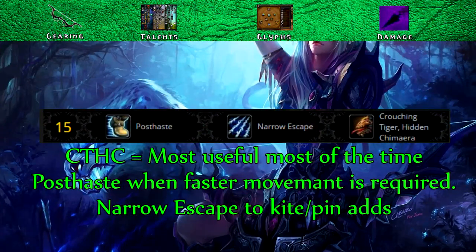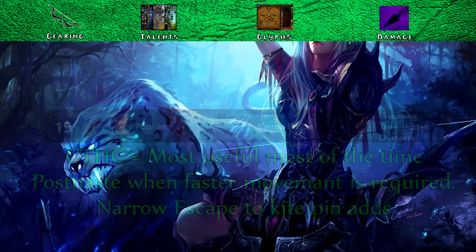Now let's run through talents. In the first tier, Crouching Tiger Hidden Chimera will be the most useful most of the time to negate damage. However, you may want to choose Post Haste for the extra maneuverability, or Narrow Escape for when adds need to be kited or pinned down.